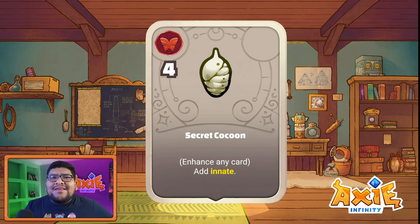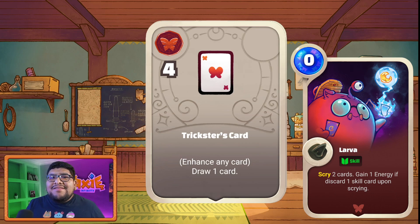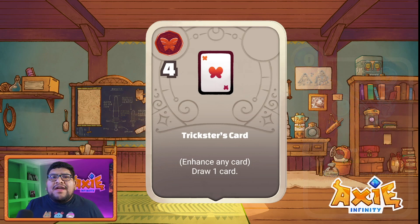Next we have Trickster — four potential points, enhances any card. It says draw one card. Being able to draw in this game is very powerful, and adding this to a lot of cards will make them much stronger. Imagine adding it to zero-cost cards where they do their effect plus get the benefit of a draw — that makes those cards incredibly strong. Card draw is so important for getting combos going early. This can only be attached to bug cards, but honestly I think this is one of my favorite charms.